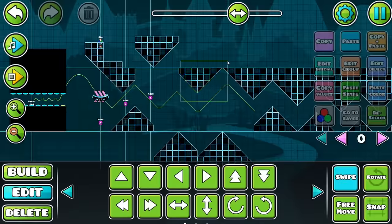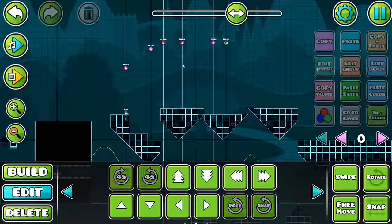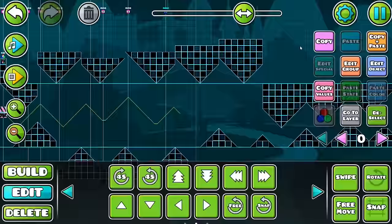One of the techniques that works best when creating featured levels is to use the move trigger obsessively. The more you use it, the more work it looks like you've done. Really, as you can see, all I have here is a ton of ramps, but if I make them move, it makes it look like I did a lot of work on this level.